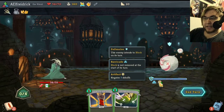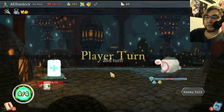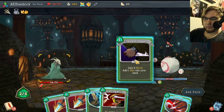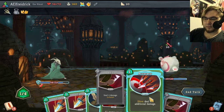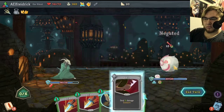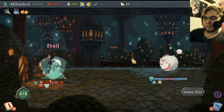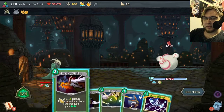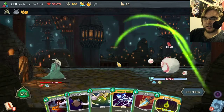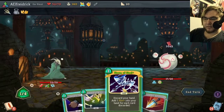So this dude's whole mechanic is based around the fact that he has barricade up, which means his armor does not go down at the end of a turn. So we kind of have to chew through him here. He's really got me every which way I turn, but that's okay. Let's discard this, let's sneaky him, and then we'll envenom and then steal.